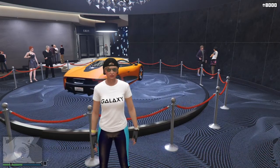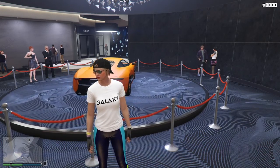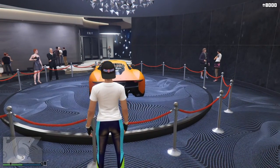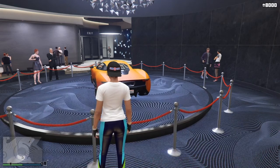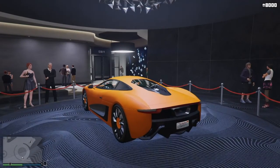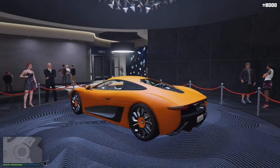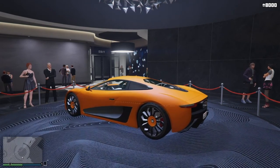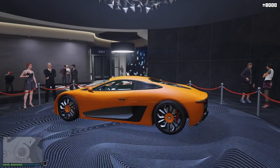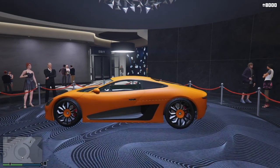What is up guys, CamelSquid here, welcome back to another podium vehicle win video that has a review in it as well. This week Rockstar has been so kind to put Elon Musk's son on the podium in the Diamond Casino and Resort — we got the Ocelot XA21.